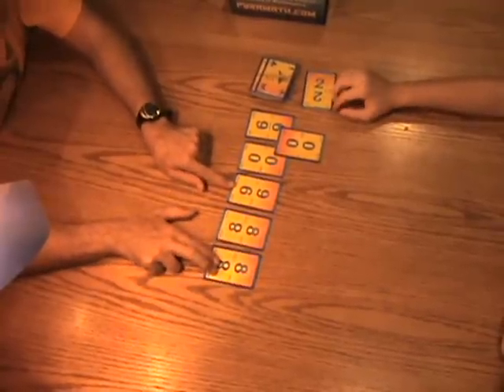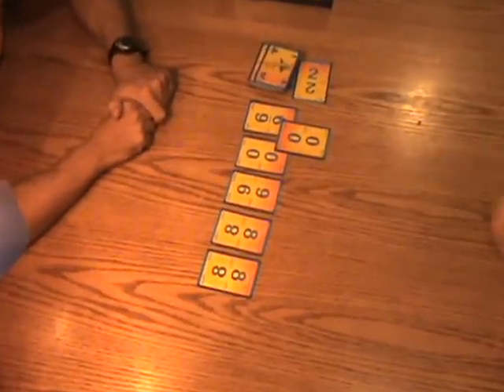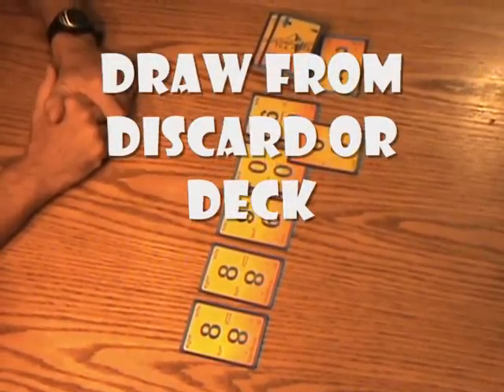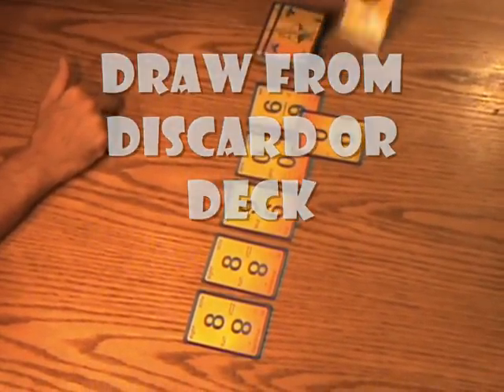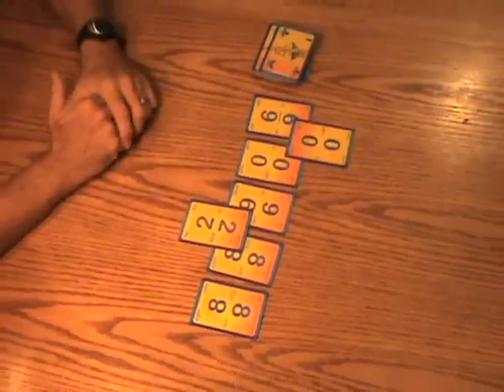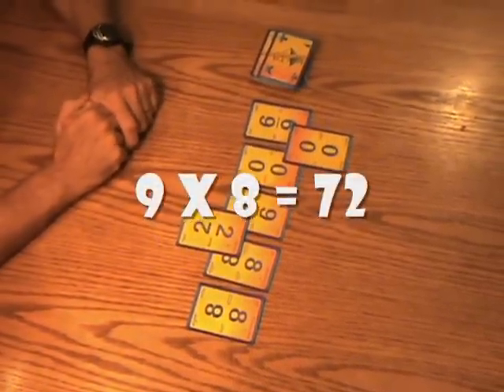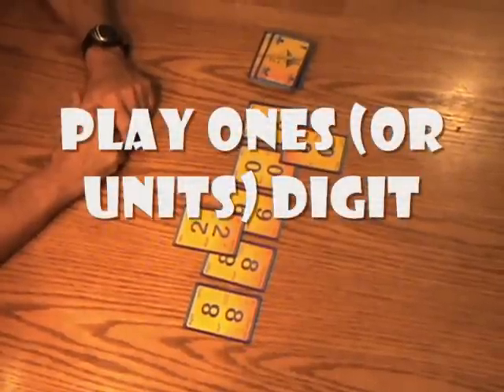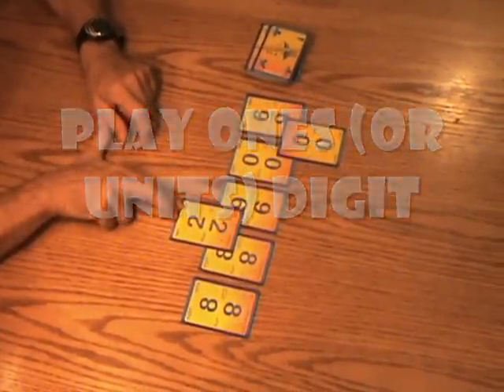She drew a two. If a player fails to see a play, then the other player can take that card and play it on their side — such as nine times eight equals seventy-two. In this case, I used the two in the seventy-two, in the ones digit place, to play the card.